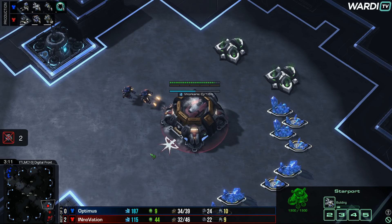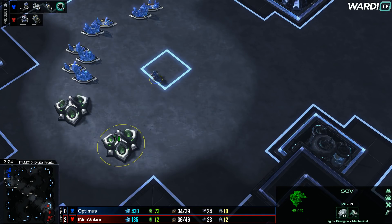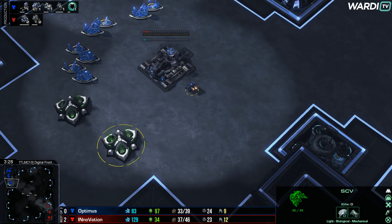The first cyclone will finish a bit faster for INnoVation, with the second one on its way too. The CC morphed into an orbital. Optimus did go for the starport himself, so with that he is going into a cloak banshee play. He'll be setting up the CC, but again you'll see INnoVation defending with just cyclones — he doesn't really need a starport or a viking to push this away.